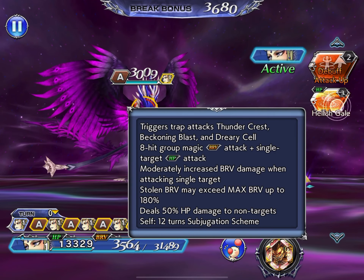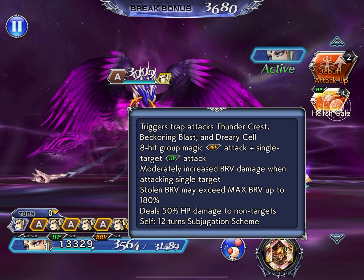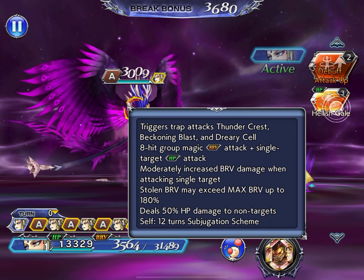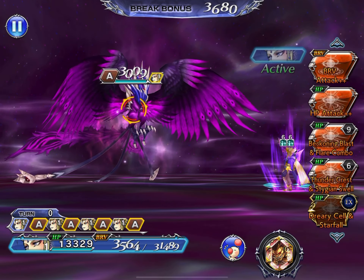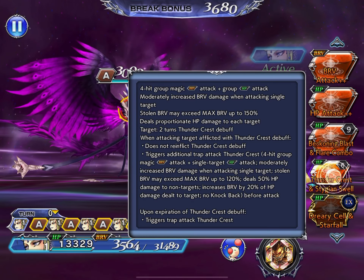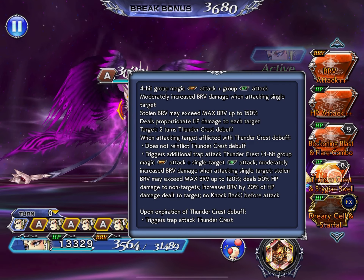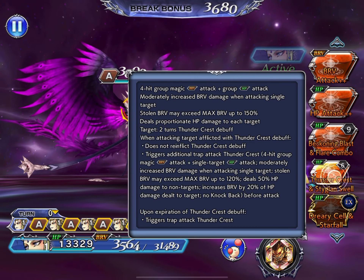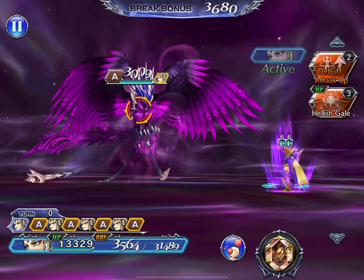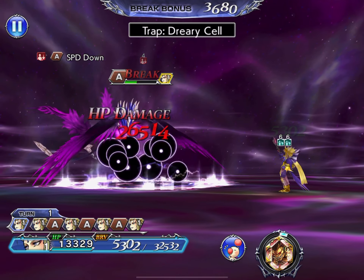It triggers your Thundercrest from your Skill 2 trap, and your Dreary Cell trap from your EX. On top of that, it's also an 8-hit Brave into Magic attack, moderately increasing Brave when it's a single target up to 180%, and deals 50% HP damage to non-targets. Let's start off using his Hellish Gaze — Trap 1, Trap 2, Trap 3.